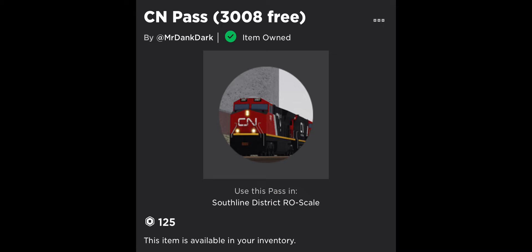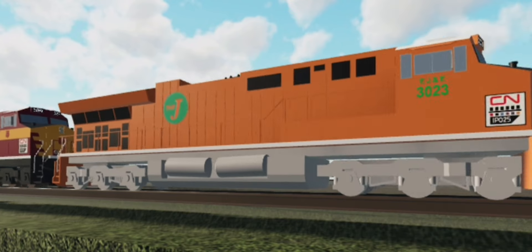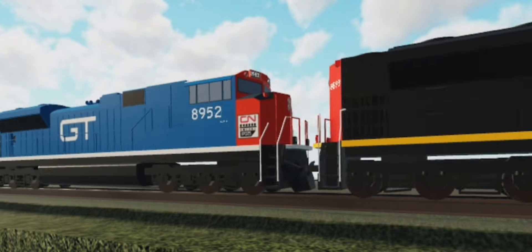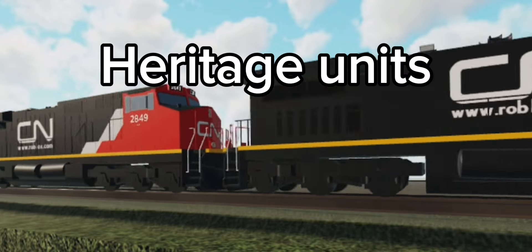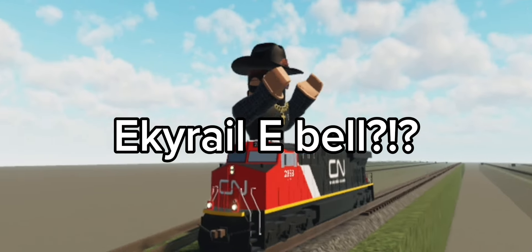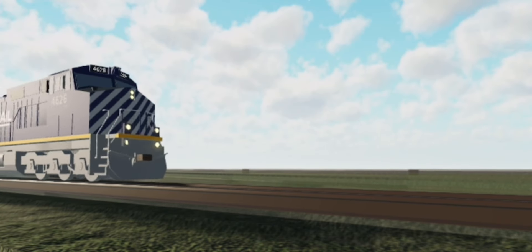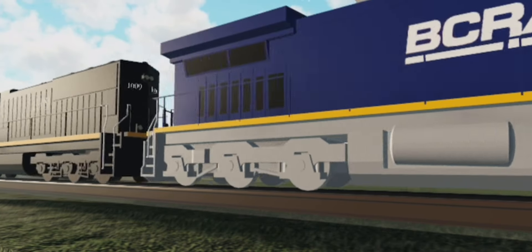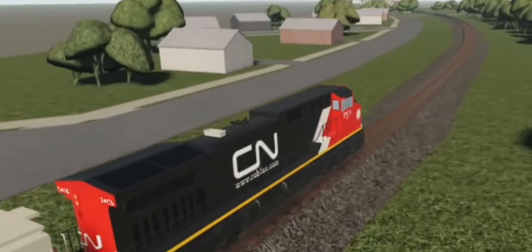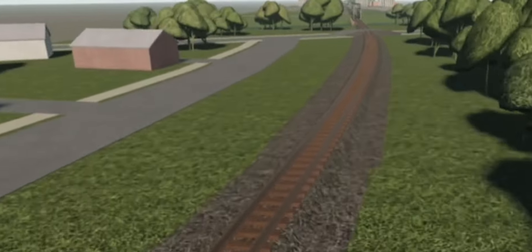Number five: the CN game pass. For 125 robux you basically get the whole Canadian National fleet. Not only does it give you the normal locomotives, it also gives you the heritage units and the fallen flags. Some of the CN locomotives have an EK Rail bell. This game pass contains two fallen flags: the BC Rail and the Illinois Central. Overall, this is South Line's most worth-it game pass — I'd give it an 11 out of 10.